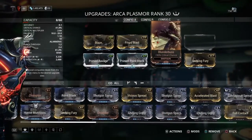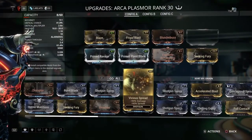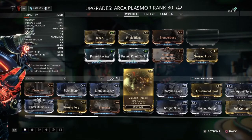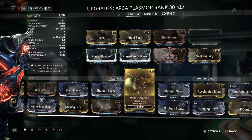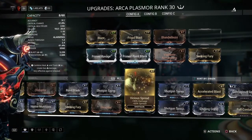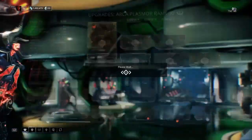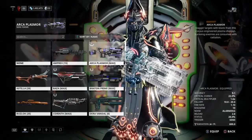If I could, I'd have to forma this again. I could throw on Vicious Spread, reducing the accuracy, just get closer and shoot the limb — that would help a lot with the damage. Anyway, we're gonna take a look at the other weapon now.